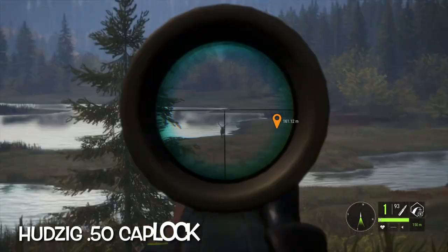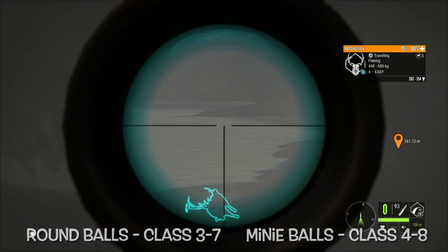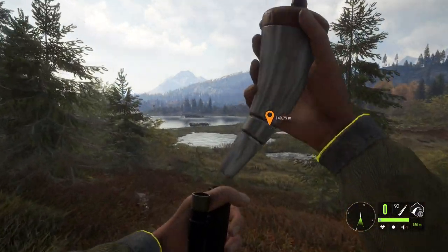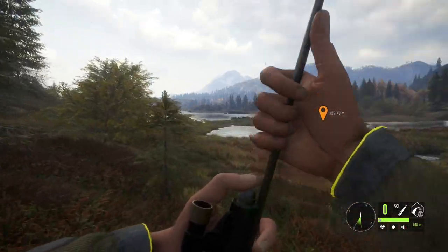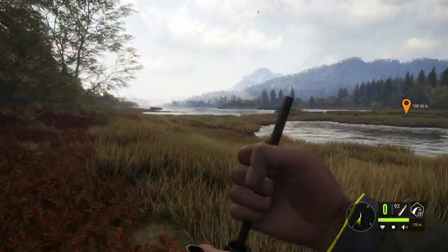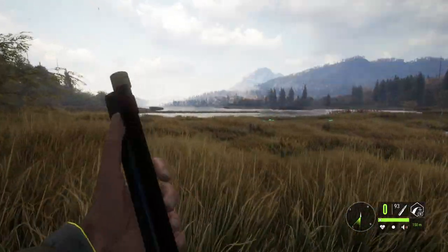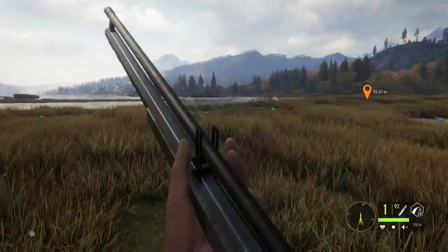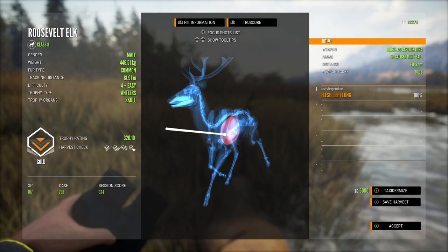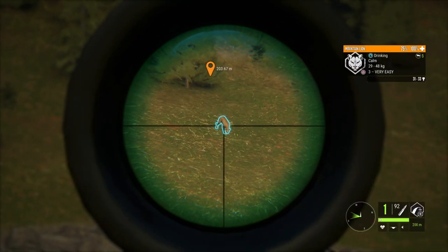This is the Hudzig muzzleloader — a very powerful weapon. You're only going to get one shot, and it has a long reload time. If you need a follow-up shot, just switch to another weapon and skip the whole reload, then reload your muzzleloader after. Keep a weapon beside it that's good for the same class of animal and you'll have that follow-up shot ready to go. It leaves a big cloud of smoke which adds to the mystery. There are two different ammunitions covering a wide array of animals, though it doesn't quite reach class nine so you can't use it on cape buffalo.